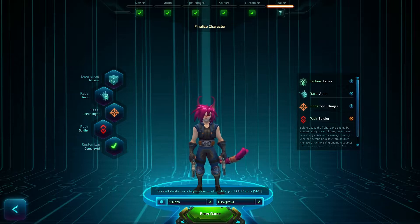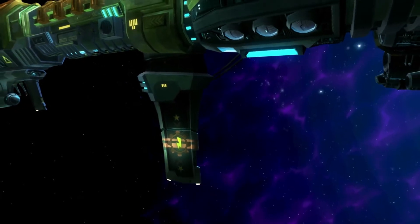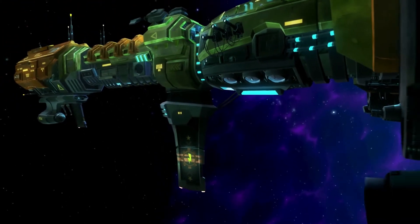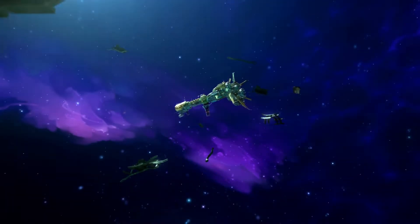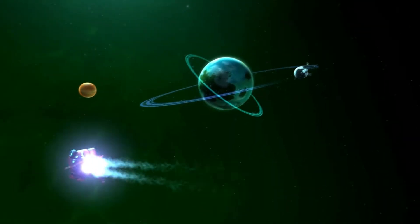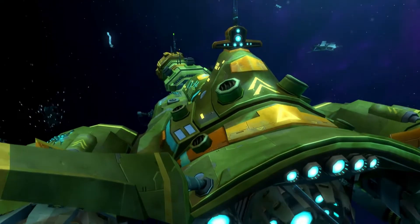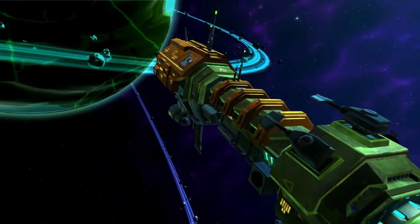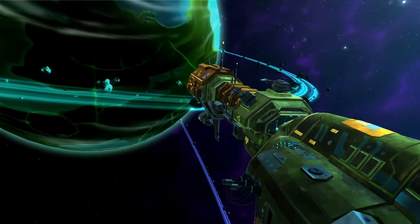We'll go ahead and jump right in. The Exiles, driven off their planets by the Dominion, have been desperately searching for a new homeworld while being relentlessly hunted across the stars. But in their darkest hour they discovered the planet Nexus — the fabled homeworld of the Elden, who disappeared from the galaxy long ago. This video's actually been around for a while, but it sets up the story leading to Nexus where their true adventure begins.